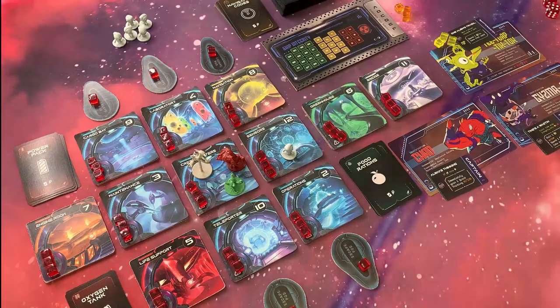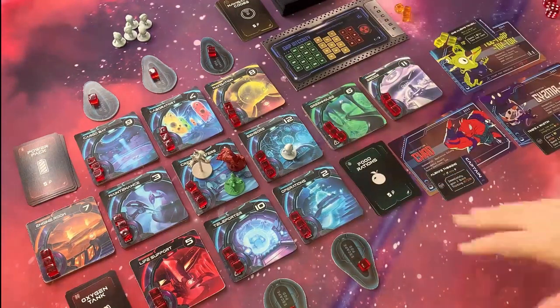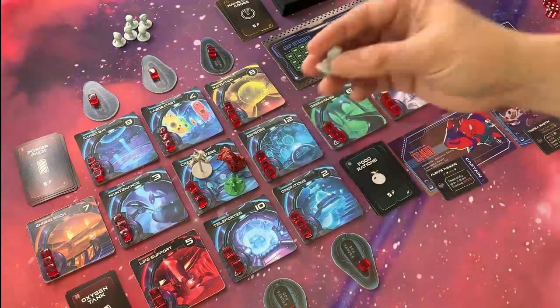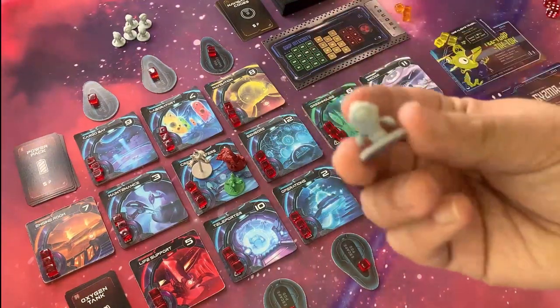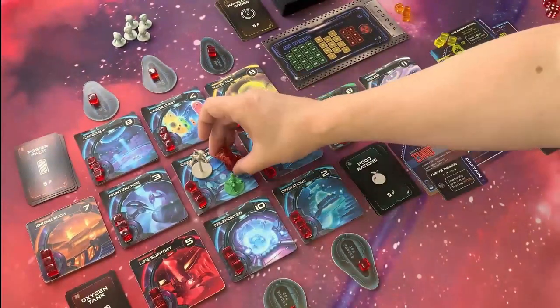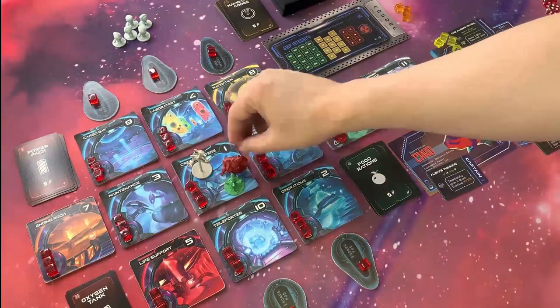Everything you see here is a prototype — rough art, old cards, and this is not the final integrity board. But we're pretty happy to be able to show you what a cooperative mode is like. We also have these neat resin minis made by our friend Mike DePasquale — we really appreciate that. Crudely painted characters by me. Here's Chad. We're going to have fun here playing the cooperative mode.